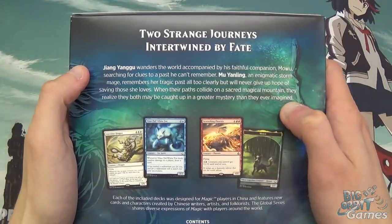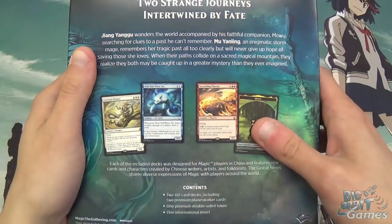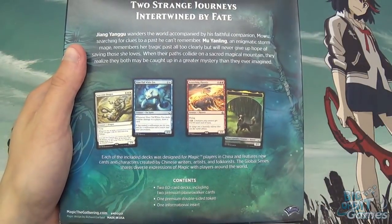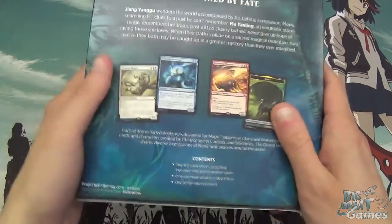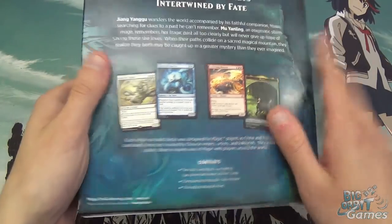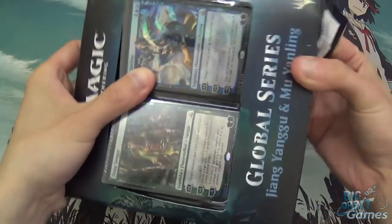So there's two decks, some cool cards in there, a bit of backstory on the back, and yeah, two 60-card decks with two planeswalker cards, a premium double-sided token, and some information as well.